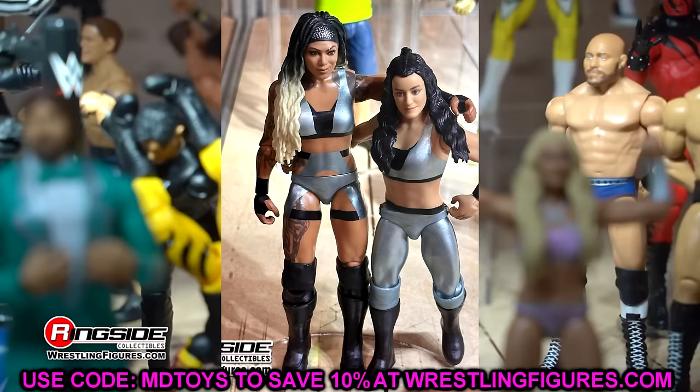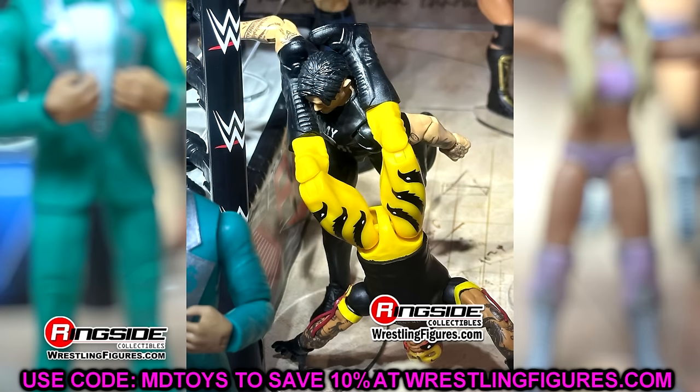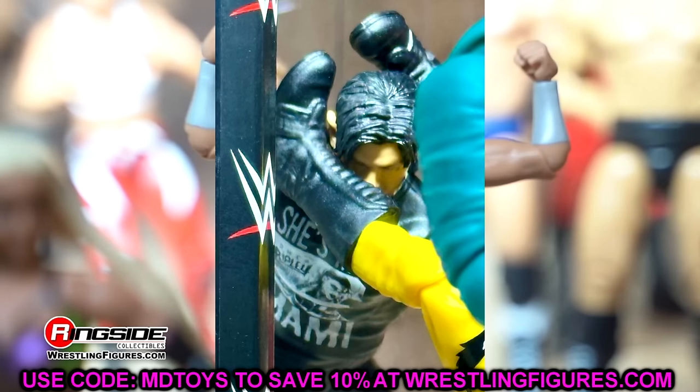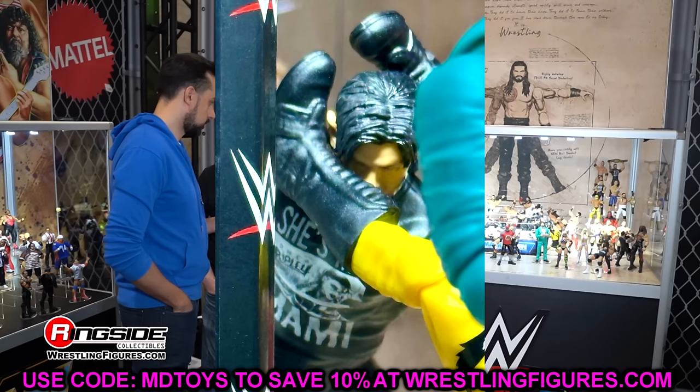The next figure is a zoomed-in shot of Dom Mysterio because he has the She's My Mommy shirt with Rhea Ripley on it — a lot of people are going to want that in their collections. He's got his tattoos exposed on his wrists with no wrist tape. That might be one of those pickups. That's our last basic figure — we're moving into the Superstars figures.